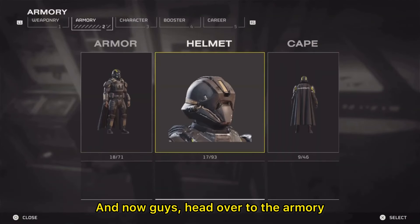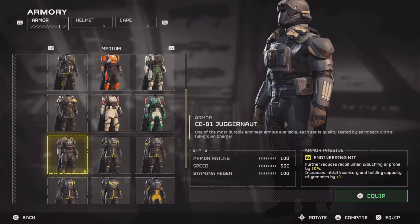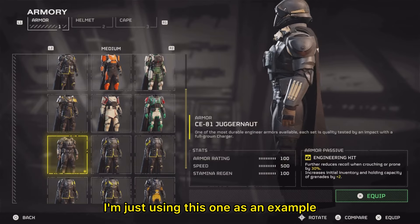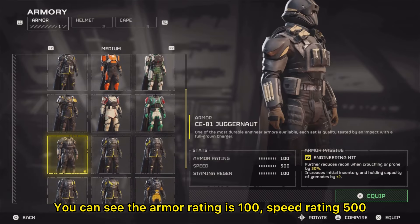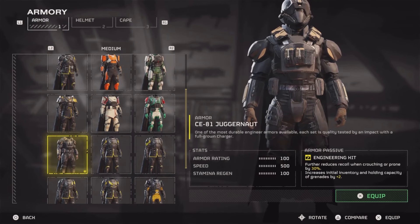Head over to the armory and go into your armor slot. Now you can do this to any armor — I'm just using this one as an example. You can see the armor rating is 100, speed rating 500, stamina regen is 100.